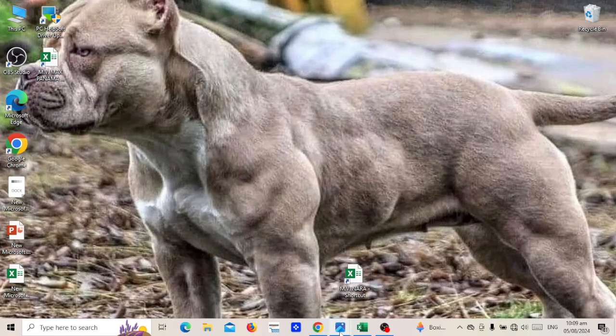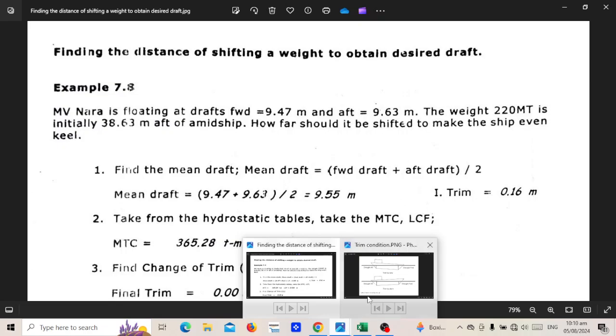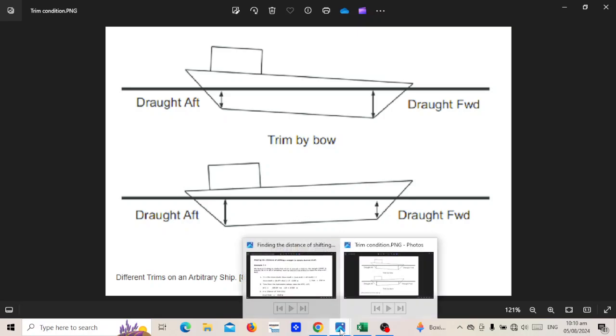Let's start. Finding the distance of shifting a weight to obtain the desired trim. The vessel is floating at a forward draft of 9.47 meters and an aft draft of 9.63 meters. The weight is initially 38.63 meters abaft midship. How far must it be shifted to make the vessel even keel?